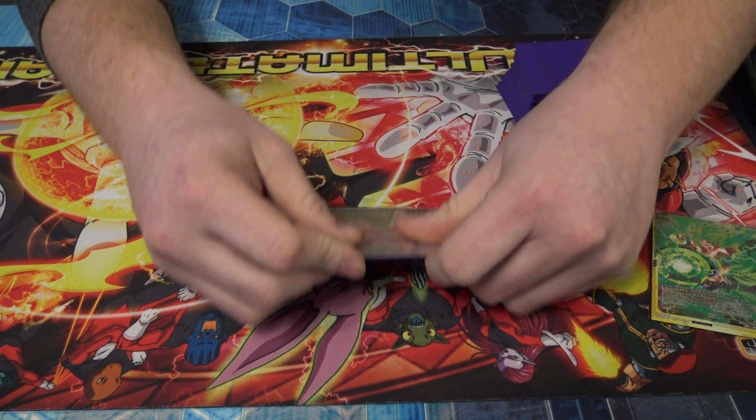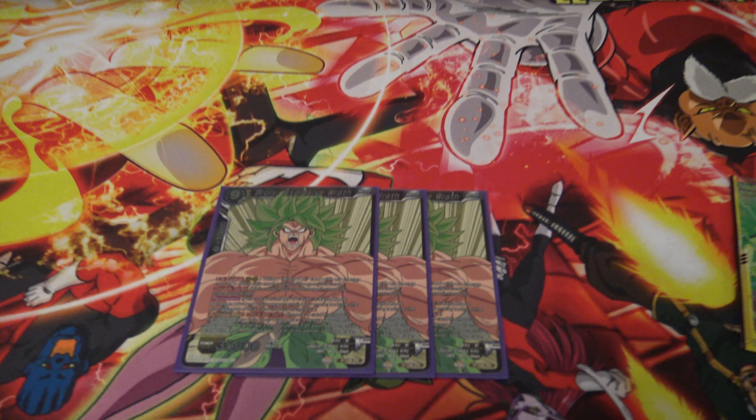Onto the battle cards, I run three of the nine-drop Broly, Explosive Wrath — playing the promo Brolies. The nine-drop had an incredible ability where on the active main I can pitch one yellow card, then choose one of my opponent's cards in rest mode and send it to the drop area, as long as they have three or more energy. It was really nice to slow down Red Gogeta by sending one of their energy away, preventing them from getting to the six-drop Gogeta. This deck loses hard to aggro, and with double strike it was also pretty nice.